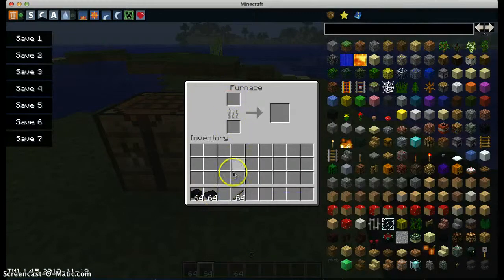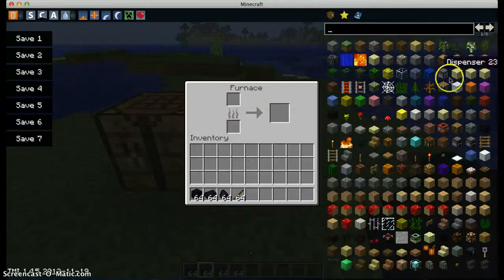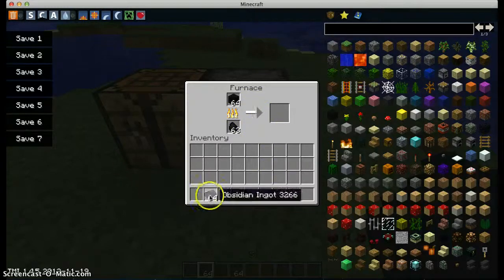You can put — I still have the lead on. Sorry about that. Let's move this. Put the obsidian in there. The core — I got an obsidian right here. And once it's done, you're going to get the obsidian ingot.